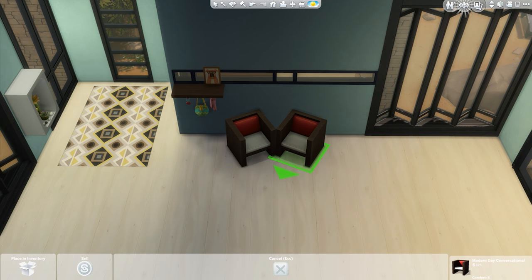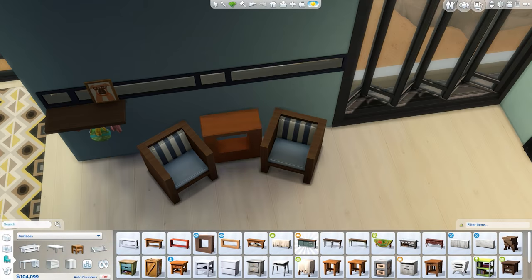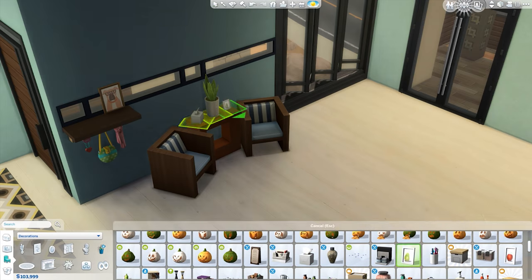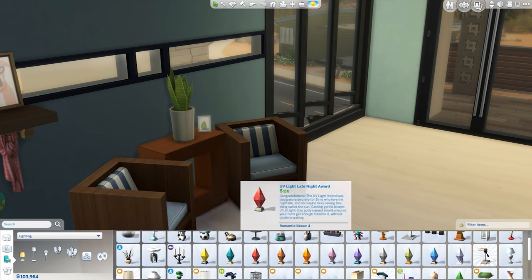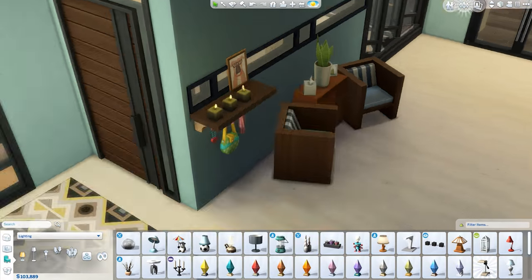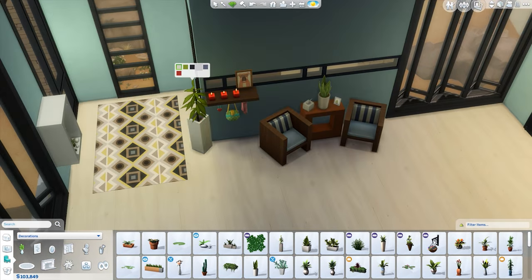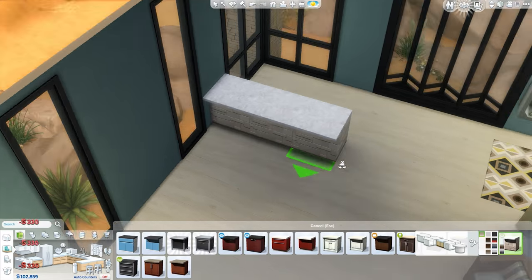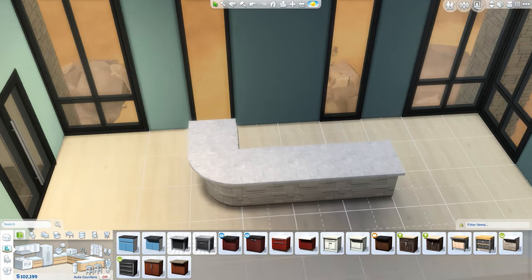As always, if there are staircases involved, I will forget them — because that happened again. I'd pretty much finished up this entire floor and then it occurred to me: I don't have staircases. The worst part is there are three floors, this is the middle one, which means there had to be two staircases on this floor, and I'd forgotten them both. Luckily I managed to fix that without changing much, and they looked like they were intentionally placed there from the start.